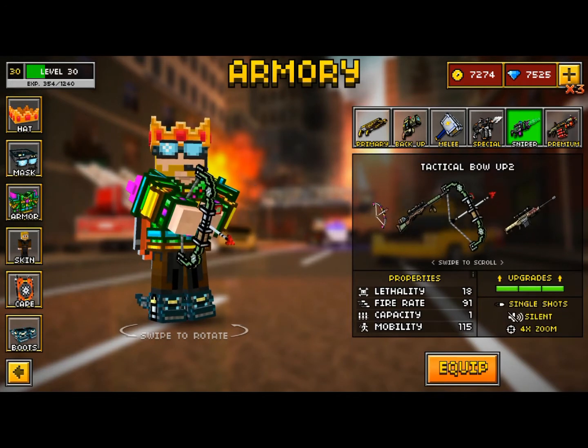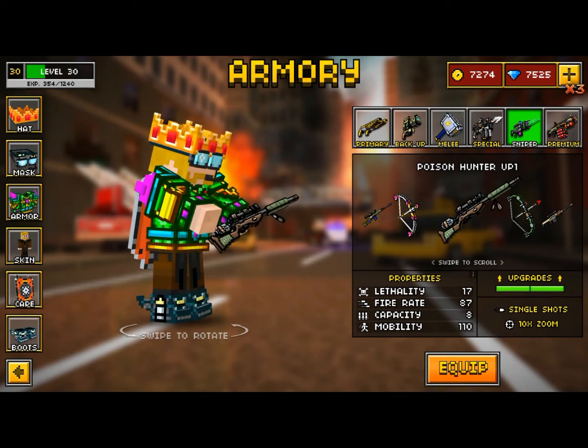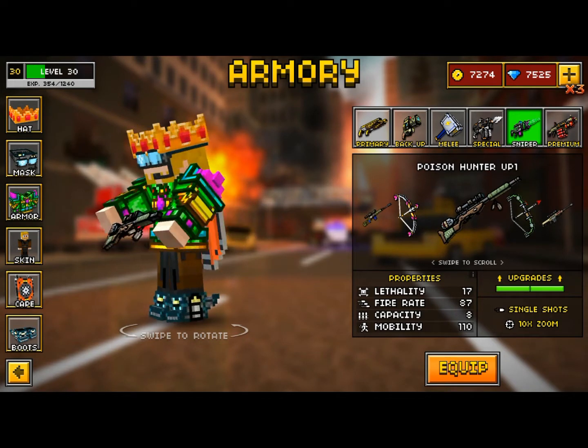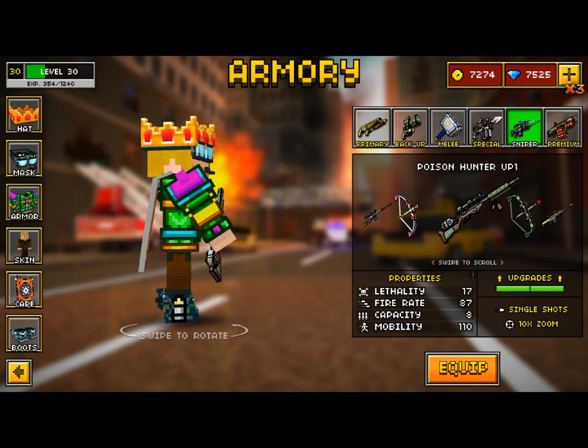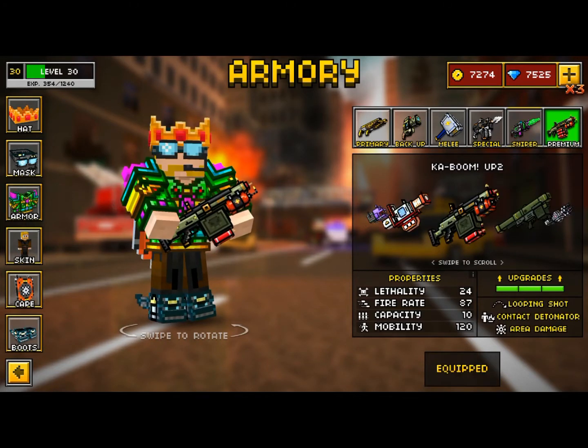That's the only one they added for the sniper category, I think. Oh no — they also added the Poison Hunter UP1. It has 17 lethality, 87 fire rate, 80 capacity, and 110 mobility. It's pretty good, with ten times zoom — you know, basic.